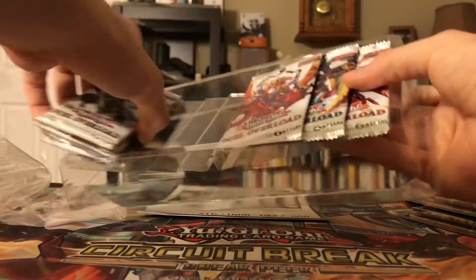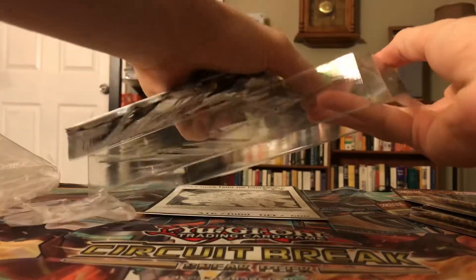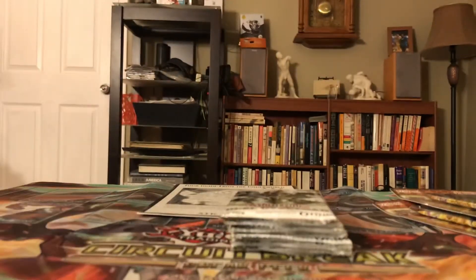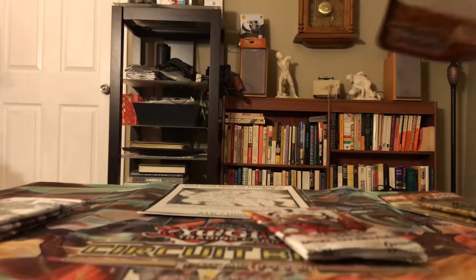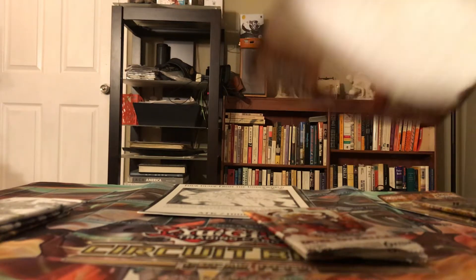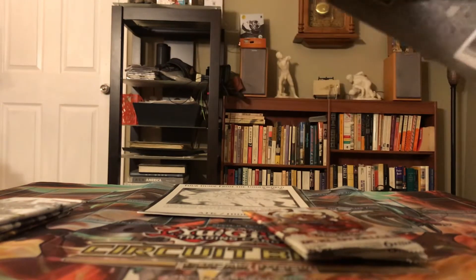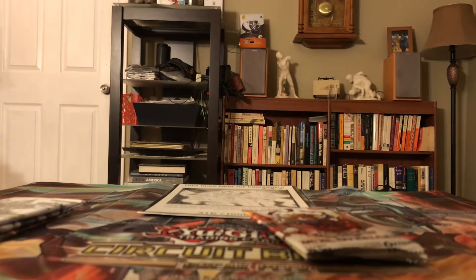Now, we got six packs of Dual Overload. Let's see what all we can get — some decent stuff out of this that I still need to pull or just buy. Let's split this up three and three and unpack these first. When I was going to Walmart to pick all this stuff up, they had Eternity Blisters that were already pre-opened — people were trying to steal from them obviously. So hopefully these are still good packs and they didn't steal all the good pulls.